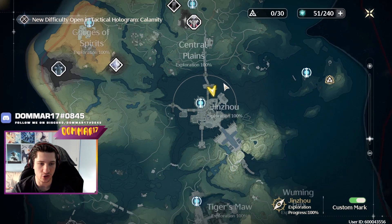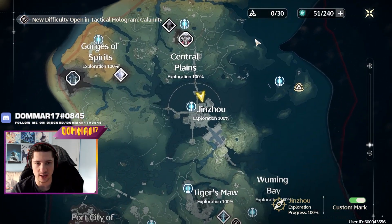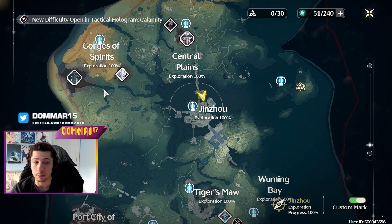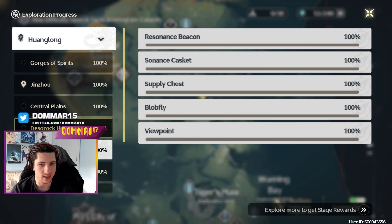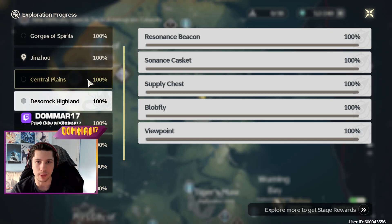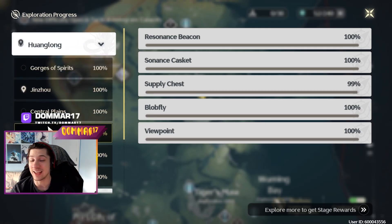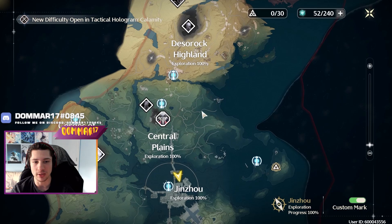I'm going to start off with exploration. As you can see, I have 100% in the whole map — pretty much 100%. Now, 100%-ing a map here isn't necessarily 100% period, because there are some areas that will show 99%. For example, Warming Bay is 99% on a supply chest, so that's literally one supply chest I'm missing in the whole map that I cannot find. And that is it — the rest is cleared.